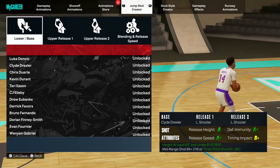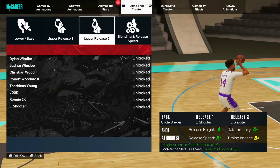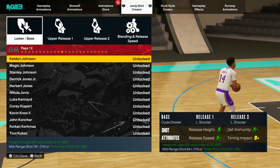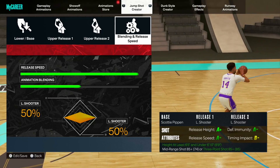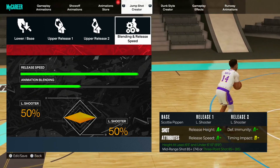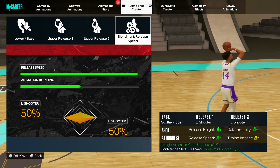The second best one uses Scotty Pippen's base. Clyde Drexler is almost straight up and down but he kicks his foot out a little. Scotty Pippen's I like because it's just straight up and down, catch-and-shoot with no extra movements. The grades change slightly — with Scotty Pippen the release height goes up to A+, but the timing impact goes down to B minus. Release speed is still maxed out. It's personal preference whether you prefer the A+ release height or the B+ timing impact.